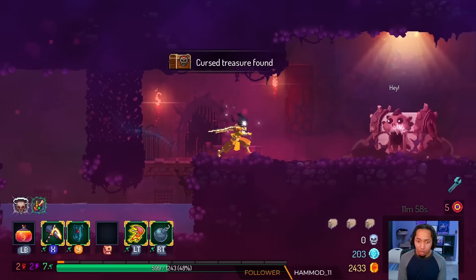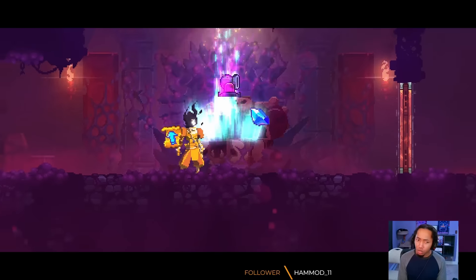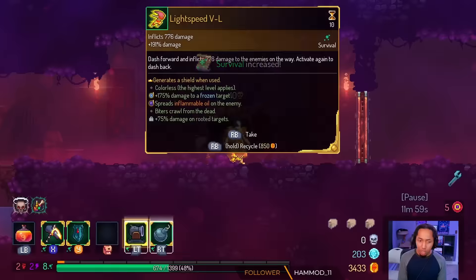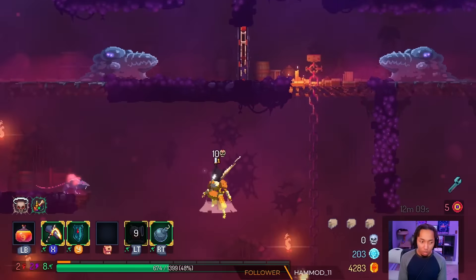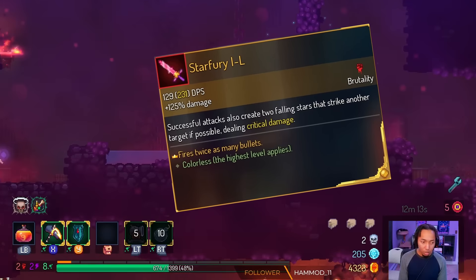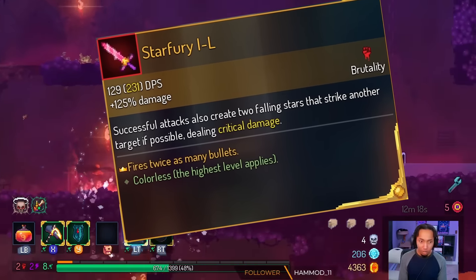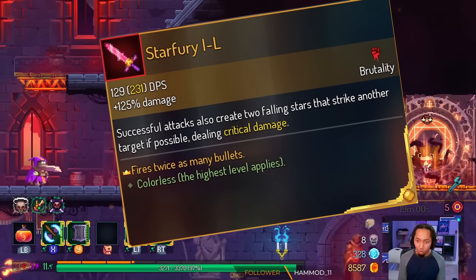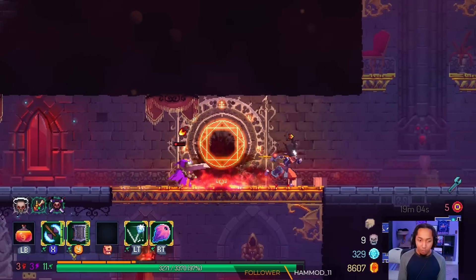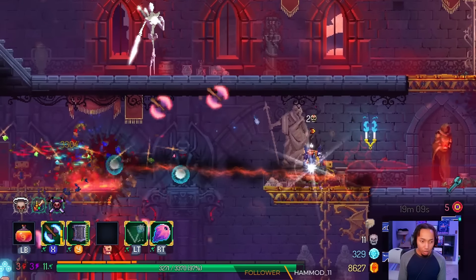One of the most exciting parts about Dead Cells is finding a high-powered weapon that you can use in any build you want. These are what we call Legendary items. They are colorless items, so they take on the power of whatever your highest scroll count is. Each Legendary item has a unique affix on it that you most likely won't find anywhere else. These make them extremely powerful, and being able to make a build around one is monumental in making a successful build that can win a game in Dead Cells. Today, we're gonna do a tier list on all the Legendaries as of update 35.